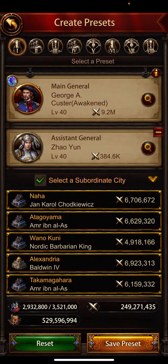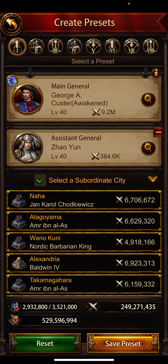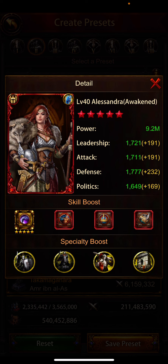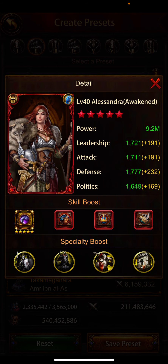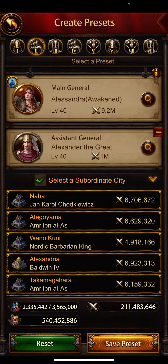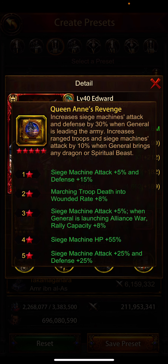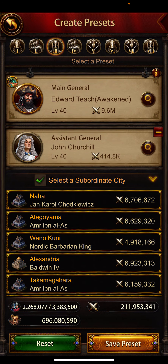Let's look at the generals. Zhao Yoon and Custer — Zhao Yoon and Custer is fully specked and fully ascended. Alexandra is also fully ascended and fully specked. This combo gives the highest march size. His backup combo is Teach and Churchill — the highest rally cap combination: 8% rally cap plus Churchill's rally cap, which is fantastic.